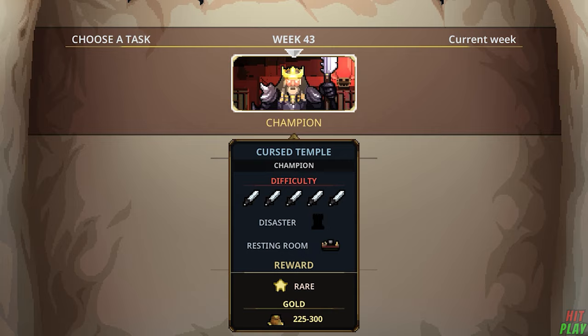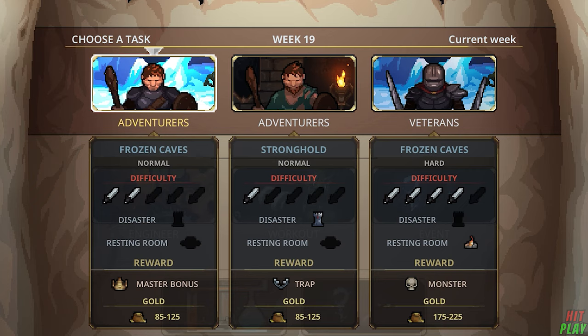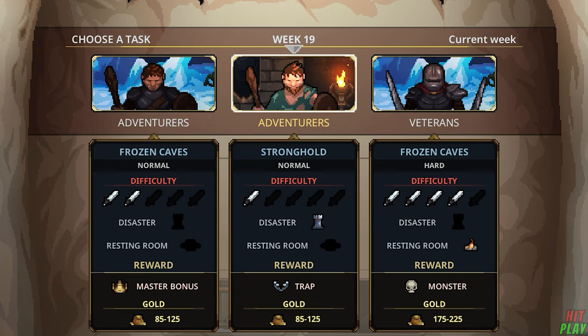Moving on, you'll pick one of three dungeon difficulties which will give you a set reward. This can range from a random rare item, an artifact, a monster, or a trap. There is also the off chance you may be offered a master bonus which can change their stats, resistances or damage output. It will also give you an idea of what range of gold you might get for beating it, as well as if there is a resting area which helps the heroes in various ways, or if there is a disaster which helps you with various spells and events.